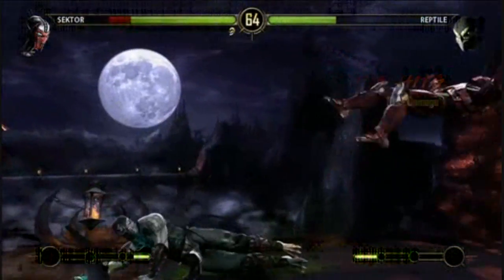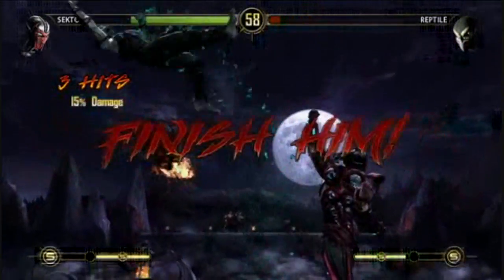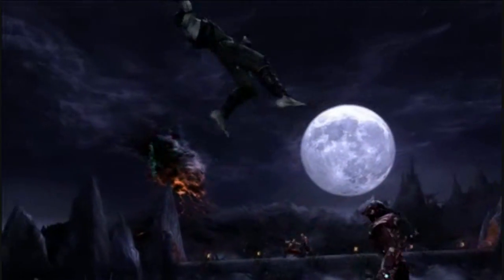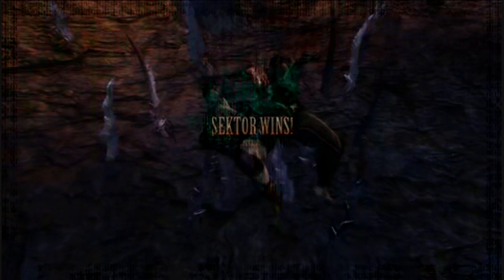You guys got stage fatalities? Oh yeah, we'll show you at the end of this fight. The Pit has the classic knock-the-guy-off — he lands down below and comes back up as a skeleton. So you see his liver at the top there. That is super awesome.